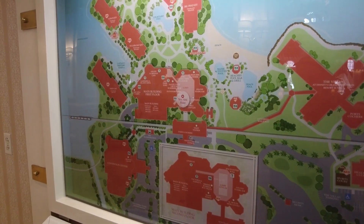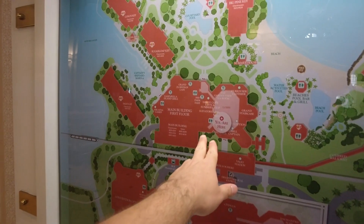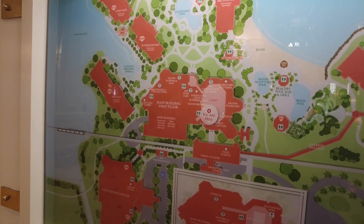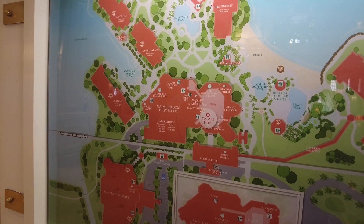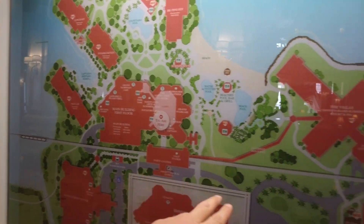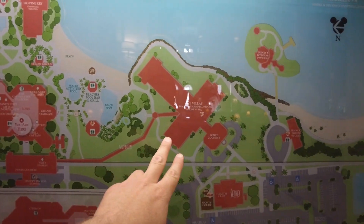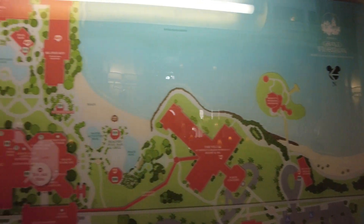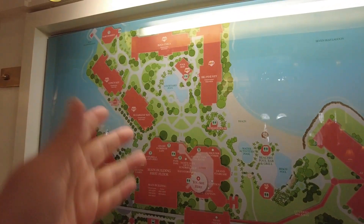Here's the map of where we're going to be exploring today. We're here in the main building on the ground floor. We're pretty familiar with this resort, but we haven't quite walked a lot around the grounds. We're definitely going to explore this entire main building, including the DVC wing over here. We'll check out the health club, even the wedding pavilion, and then walk around and maybe look at the guest pool.